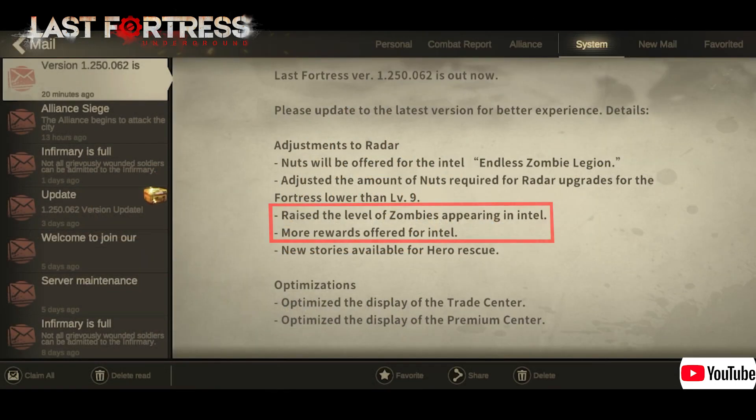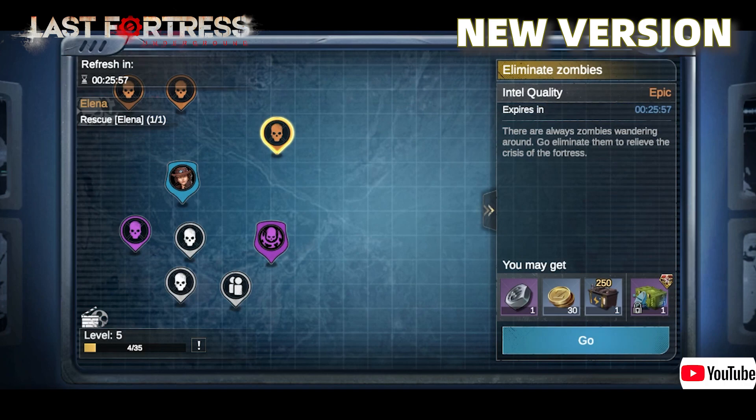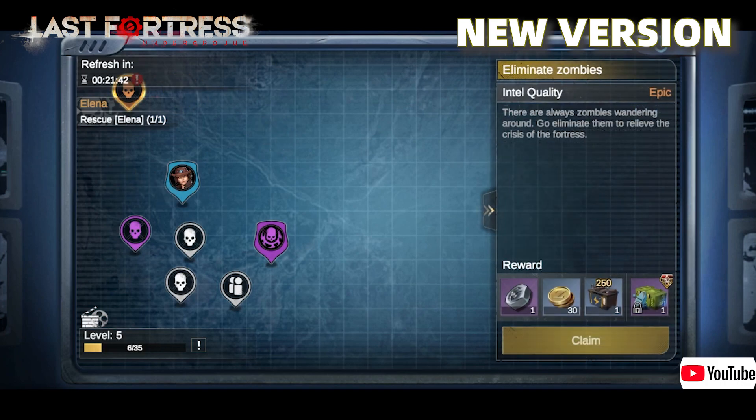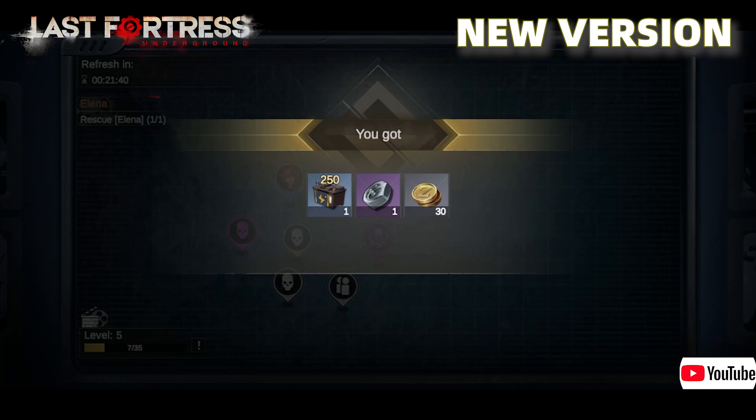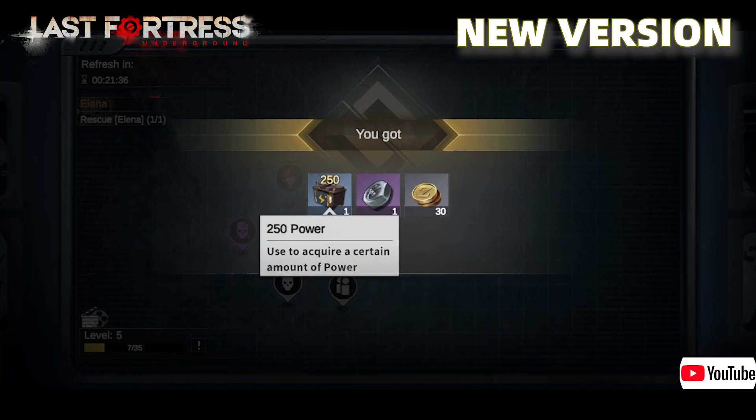On the other hand, it has also raised the level of zombies appearing in Intel with more rewards offered. So now when you're trying to complete a zombie Intel mission, there's a chance that you'll see higher level zombies and higher returns. Basically, the durability of your Intel is now worth much more.